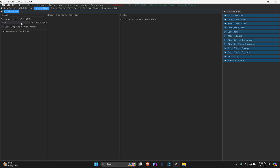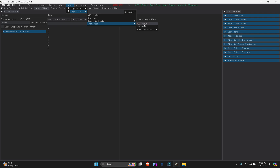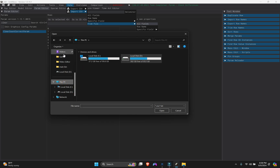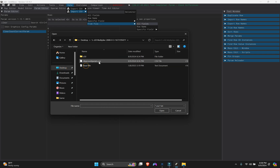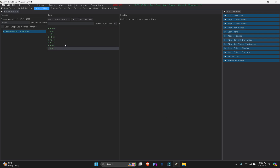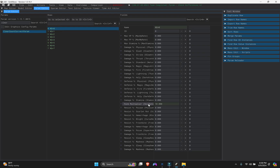Search for 'player' in the param list and find the player param. We need this one but there's no value yet, so we need to add the value by importing. Go to Data, Import CSV Files, then Add From Files, then select All Fields. Find the folder where we exported the CSV file. Select the 'clear count param' CSV file we created. Click OK - it has now added the values. You can see the runes multiplier value here. It shows 10x. You could also change this value manually - for example, click and put 20.